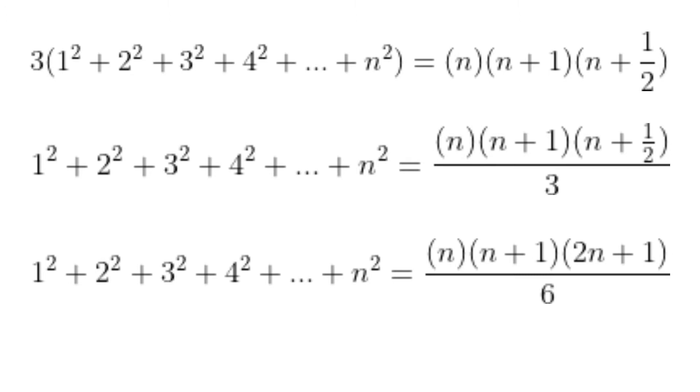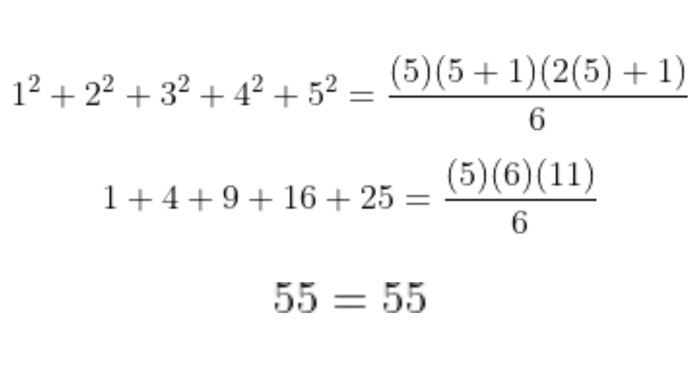Now that Minecraft helped us get the formula, we just need a small amount of algebra to finalize it. At the top we have the series of squares being multiplied by 3, to represent the 3 staircase figures we created to put into the rectangular prism. Those 3 staircases are equal to the volume: n times (n+1) times (n + 1/2), as we saw in game. To solve for the sequence, we divide both sides by 3. In the next step, we eliminate the fraction from the numerator by multiplying it in the denominator by 2. There we go — a formula for the sum of consecutive squares from 1 to n. Here's the work to show the formula working for n equals 5.